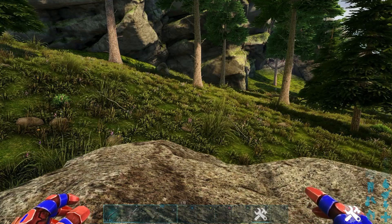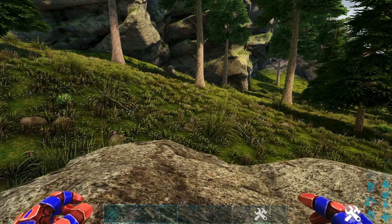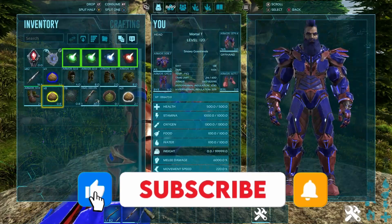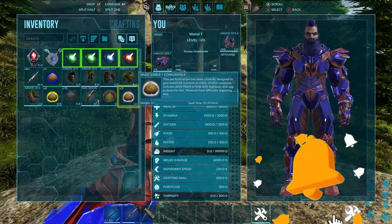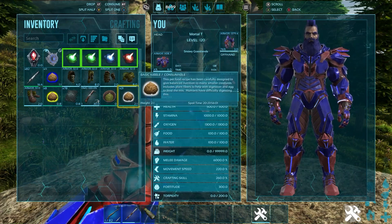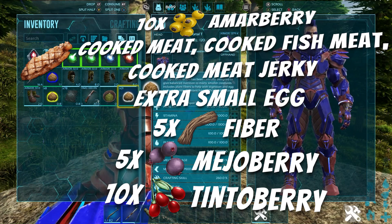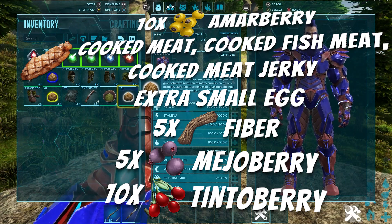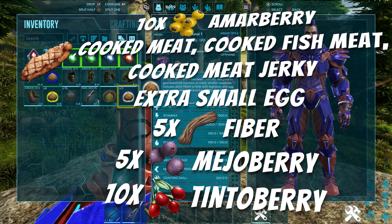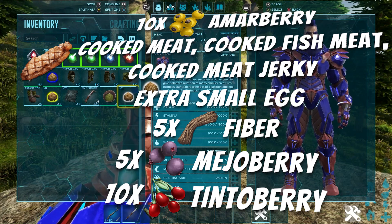What are you going to need in order to tame this guy? What is its favourite food? Well, its favourite food — if we look in my inventory — is just the basic kibble, nothing fancy about it whatsoever. In order to make this, you are going to need 10 amber berries, 1 cooked meat, cooked fish meat, or cooked meat jerky, 1 extra small egg, 5 fibre, 5 medjo berries, and 10 tinto berries.